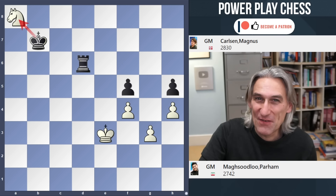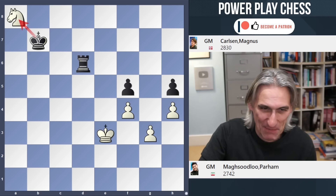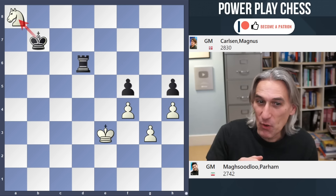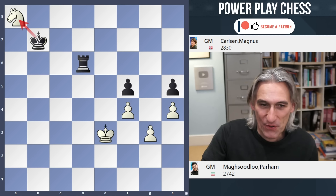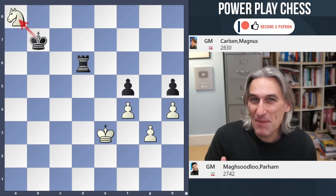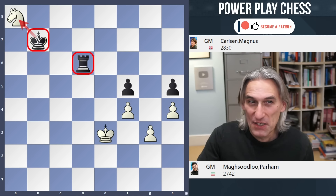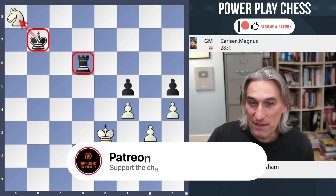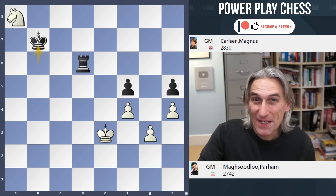Mahsudlu resigned, but only after checking that the 50-move rule wasn't up. I think they were on move 46 or something like that, so it wasn't a draw - if there'd been 50 moves without a capture or a pawn move you can claim a draw, but no, Mahsudlu hadn't reached that point. What brilliant technique from Carlsen! And these two games are so similar: in this case we have the rook and the king corralling the horse, and in the Firuzjha game we had the bishop and the knight closing the net on the knight. Hope you enjoyed that, thanks for watching.